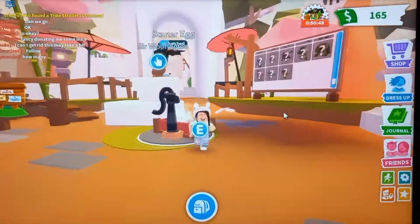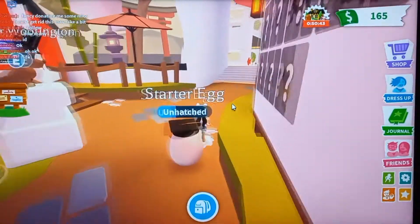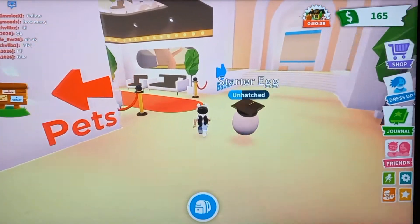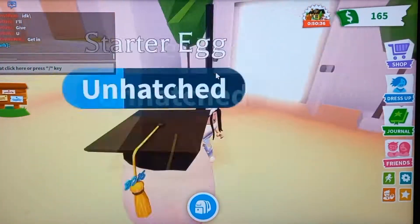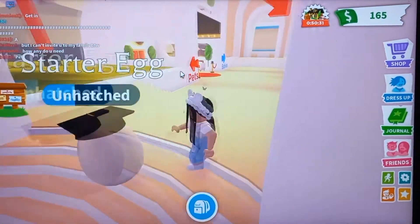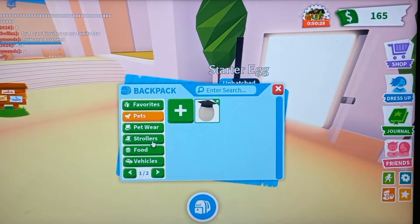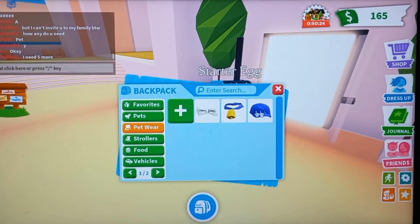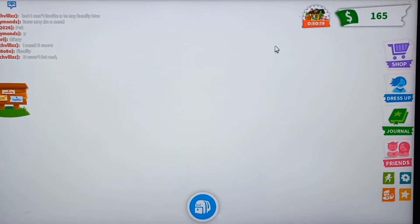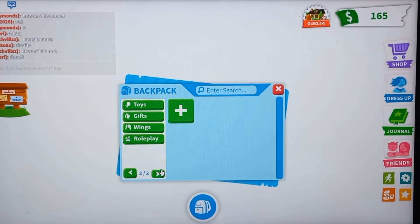Okay guys, so that took quite some time. I think I'm going to be cutting out some things in that part of the timelapse. Let's go and put another timelapse because I do have to hatch this egg. But first, let's figure out some of the categories — we need something in every single category, which is blue. We also need to get rid of things that aren't blue.